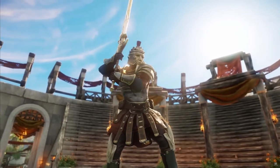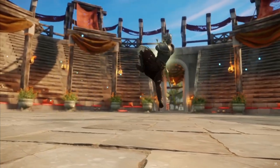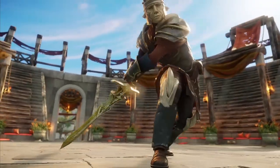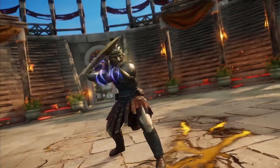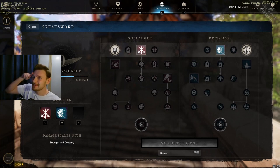Both trees of the greatsword have deep synergies between them. Let me know in the comments what abilities and passives you're planning to run, whether you're leaning toward a tanking or DPS build, or a mix of both. Hopefully you found this guide useful — check the timestamps in the description to jump to specific sections. Thanks for watching and catch you on the next upload.